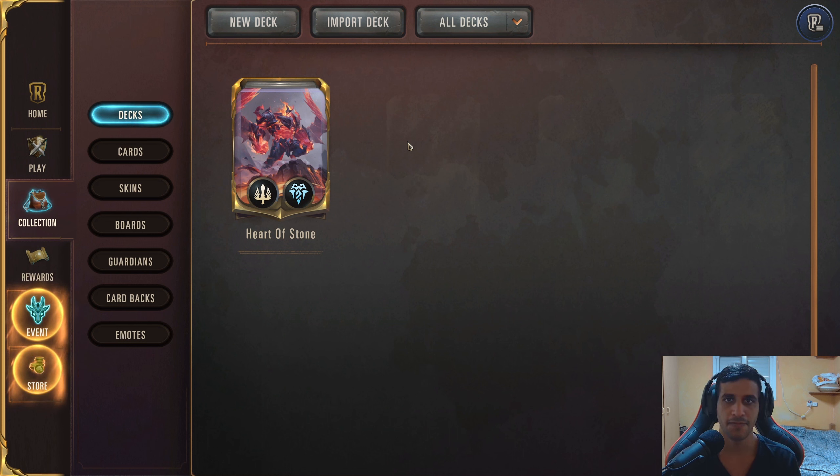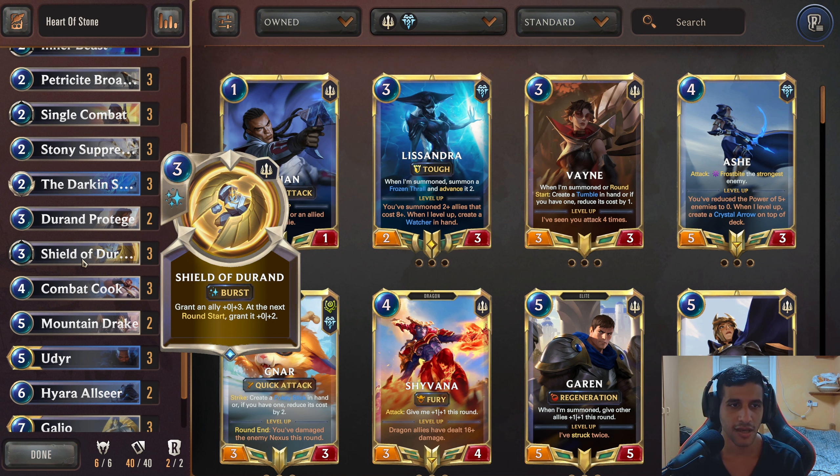You only have 2 copies because most of the matchups are mid-range or aggro, and you don't want to see this card against them most of the time. You want to see those earlier cards — you want early game aggression. Even though this is a mid-range deck, when I say aggression I mean you've got to have a board presence, you've got to keep attacking. This is a Demacia deck after all. You're going to constantly attack your opponent and apply pressure, making him spend a lot of mana trying to deal with your units.